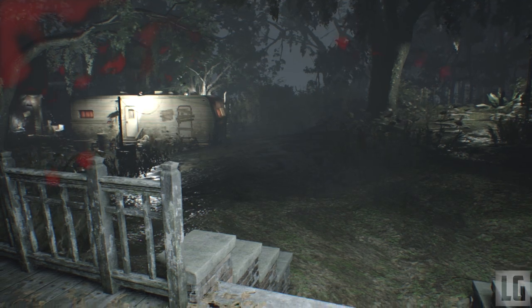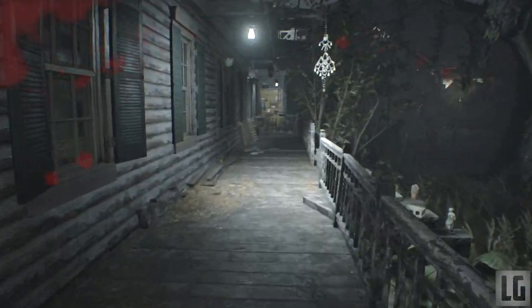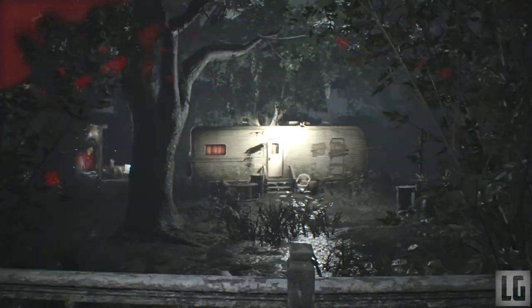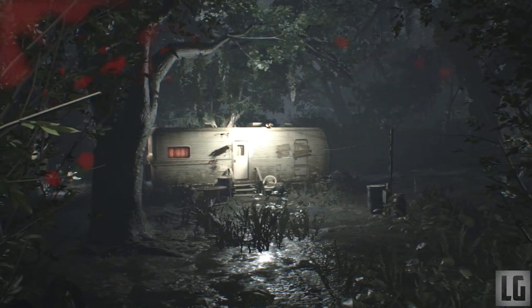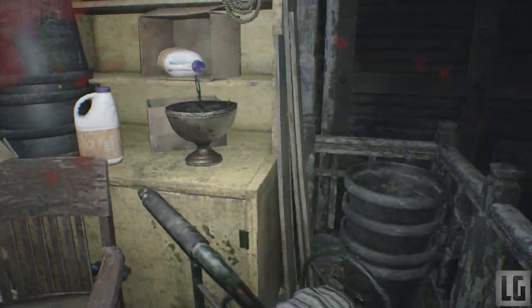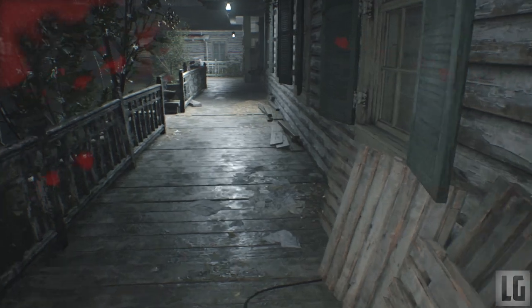Hey guys it's Lunar, welcome to this Resident Evil 7 collectibles guide and walkthrough. In this guide we are going to take a look at how to complete each part of the game and the location of all the items and where to find them in order, including 20 Mr. Everywhere statues, 18 antique coins and 32 files, all of which are needed for achievements and trophies in game.